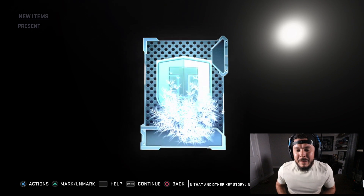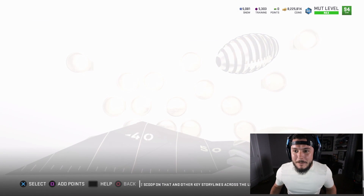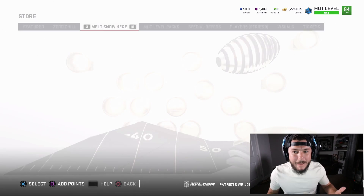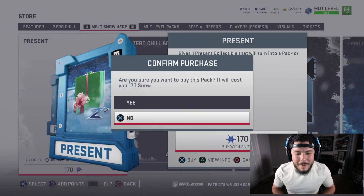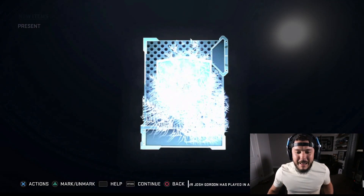I love gifts, man! Three or four years ago the gifts were amazing in Madden — they've kind of toned down a little bit. But some of them back in the day used to have quick-sells in them, you could sell them — it was great. 5,000 snow remaining in gifts, it's about 200 snow for each one. We're gonna be opening these for a while.